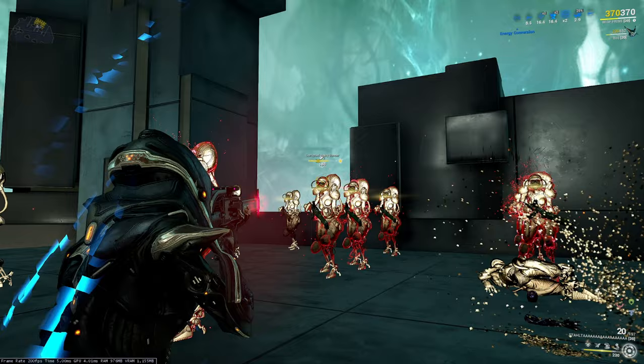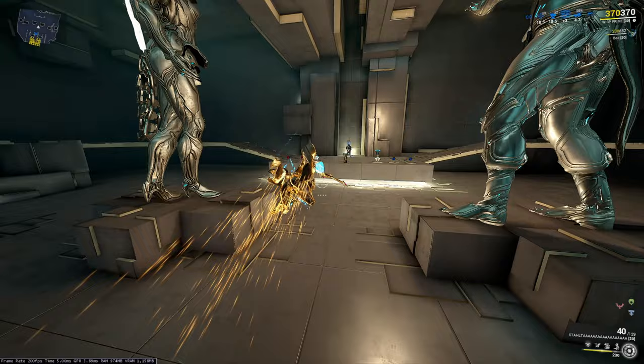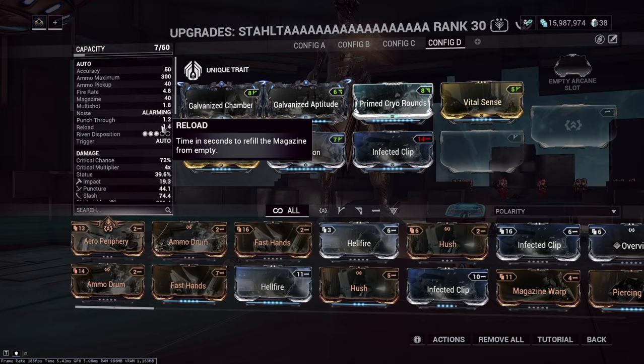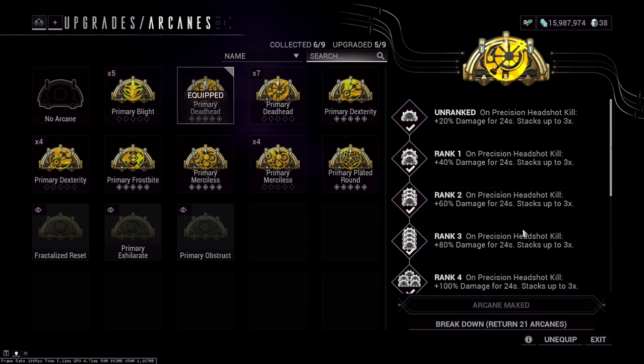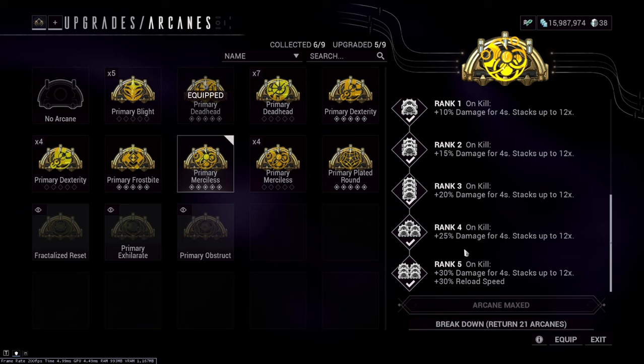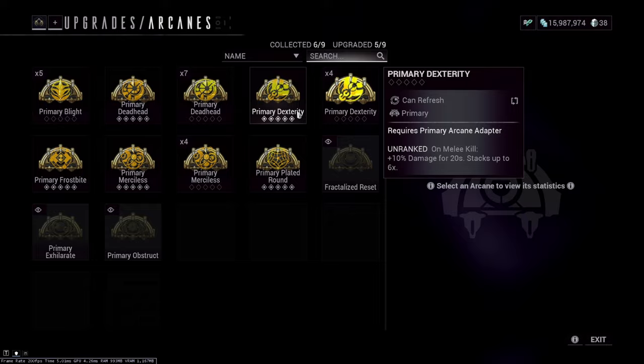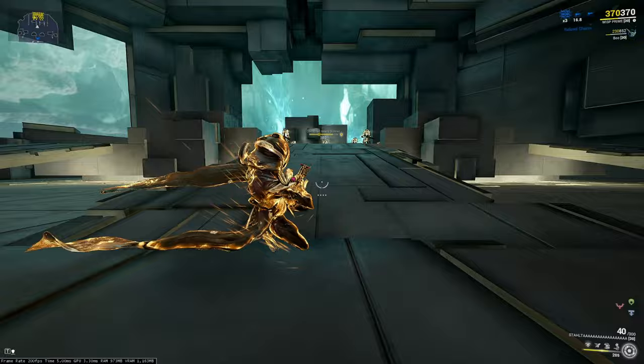With two galvanized stacks it performs well. For the last slot: the reload is 1.4 seconds, which is fine, so we go Primary Deadhead. Deadhead increases headshot multiplier and reduces recoil. You'd use Meshless if you had an AOE weapon, hated the reload speed, or were going for a synergy setup.